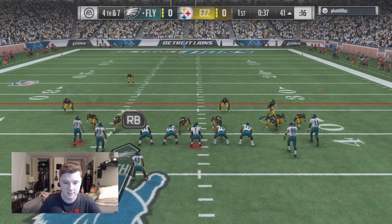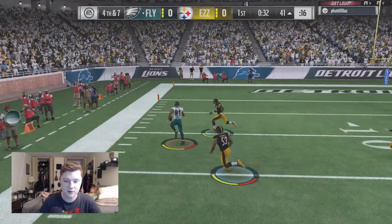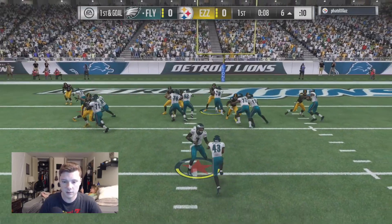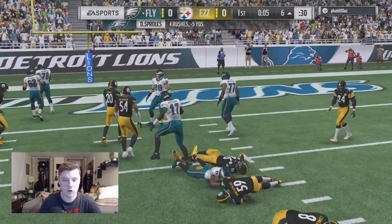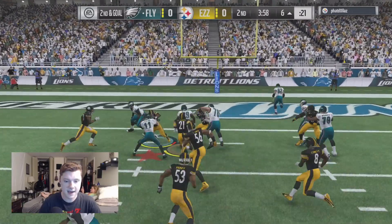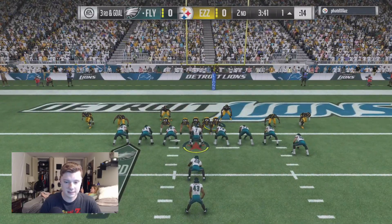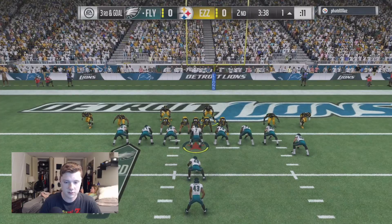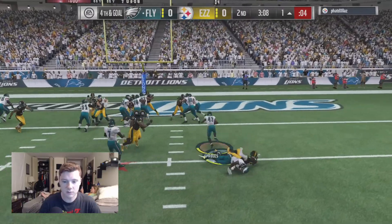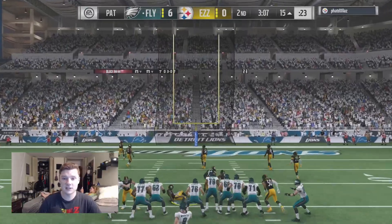Fourth down and short, we're going for it. Watch out for the blitz to the left side. Moving a man in motion, looking for a quick read — we got Jordan Matthews. You can't put a linebacker up against a wide receiver, come on, that's just common sense. I think he's expecting a run and that's exactly what we're gonna do. Triple option here, hopefully I can just hand it off to DeMarco Murray — and I am — DeMarco Murray fighting forward down to the one yard line.